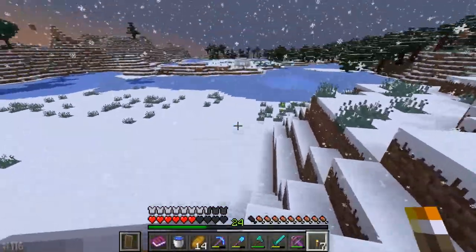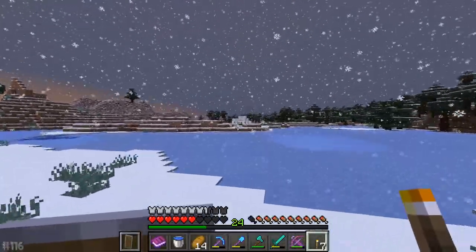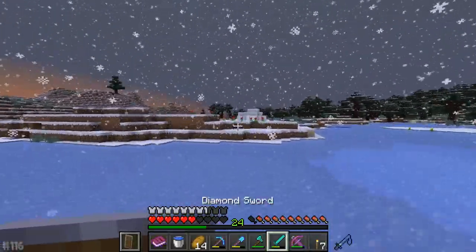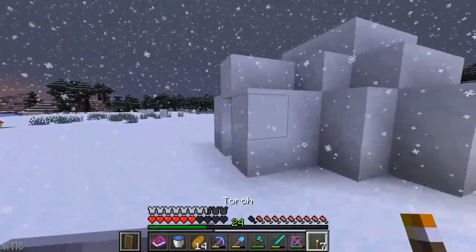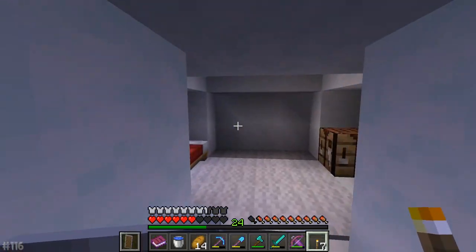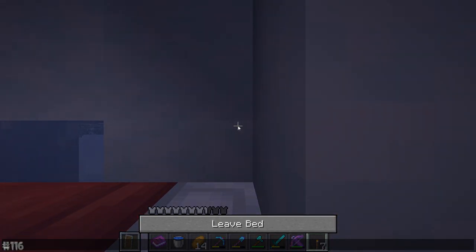Hey guys, check it out — it's not exactly a village, but it's an igloo. And you know what spawns in igloos? Beds. I apparently forgot to bring a bed with me — that's a rather doofus move. But anyways, we've got one in here. We can just take it with us. Oh my God, there's polar bears! That's awesome. We're going to go to sleep in here.